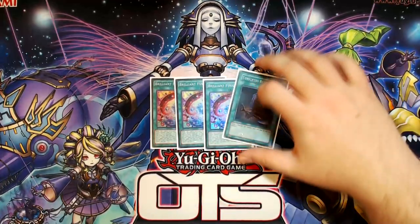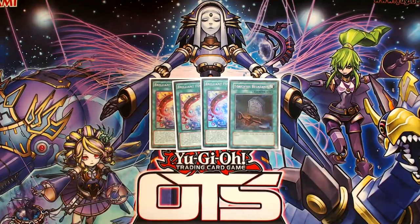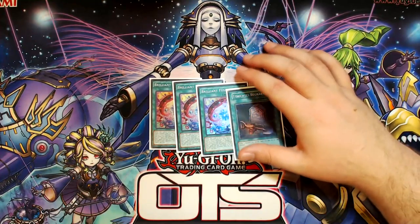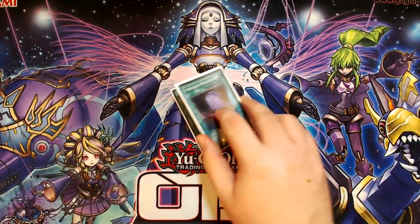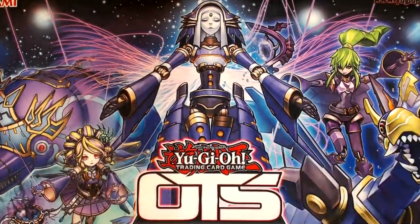The one rule I set for myself with this deck is to never drop Exodius when EVA was in the grave, because the only play I like with EVA is the fact that you can discard it off Herald, so you want to be adding it back with Firewall. With that hard rule in place, the cards don't conflict with each other nearly as much. Being able to Foolish Exodius and kind of search it with Firewall Dragon is nice.